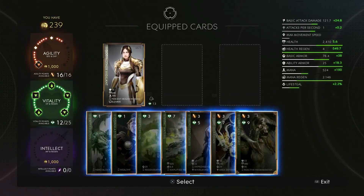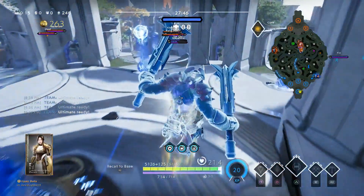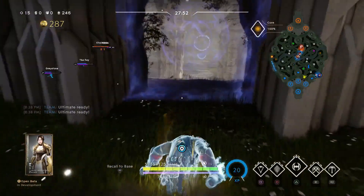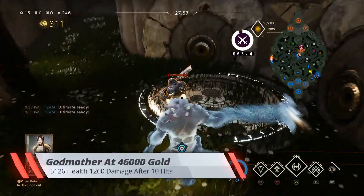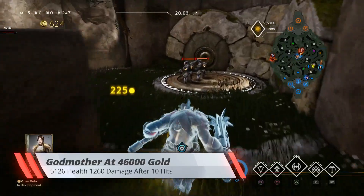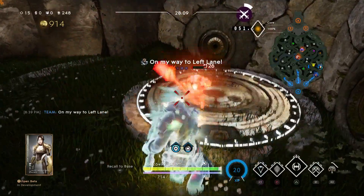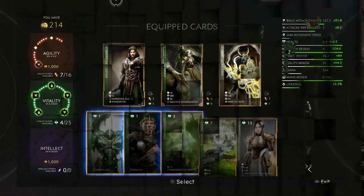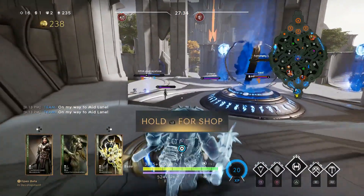My last test is at 46,000 gold. With the Godmother build you have 5,126 health and do 126 damage per hit — so 1,260 damage after 10 hits. It's a very solid, extremely tanky build, but you lack a lot of armor; you don't really have any basic or ability armor other than the passive armor you get automatically.